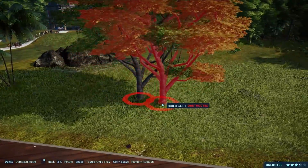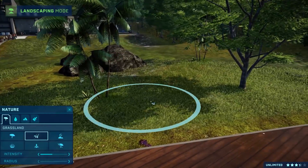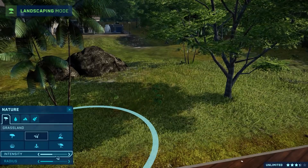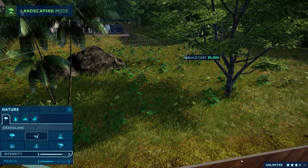More plants, trees, and rock variety for exhibits. Fun things like placeable skeletons, skulls, holograms — anything that gives a park just a little bit more personality.